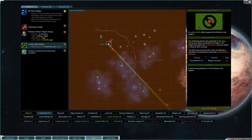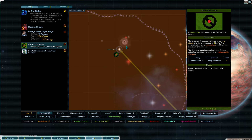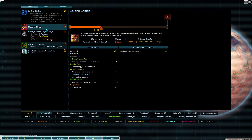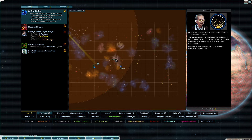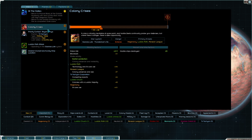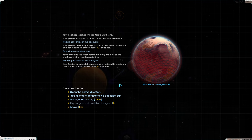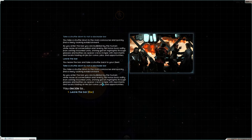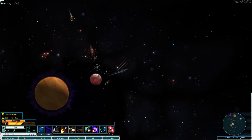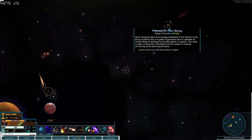Still says five fleets even though we've destroyed a few - I guess it just tells you the number deployed, not the total remaining. We destroyed the small one in hyperspace and the one here. Hopefully one got tangled up with those remnants in hyperspace - normally remnants don't appear in hyperspace but I think that's like a special little easter egg. Nothing interesting at the bar means the colony is doing well.